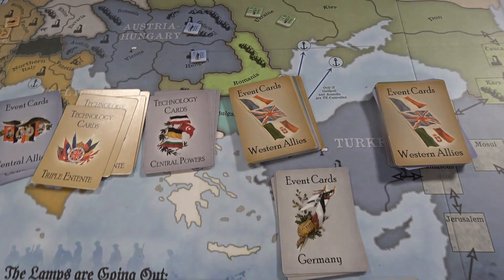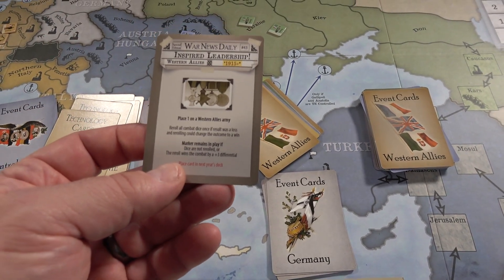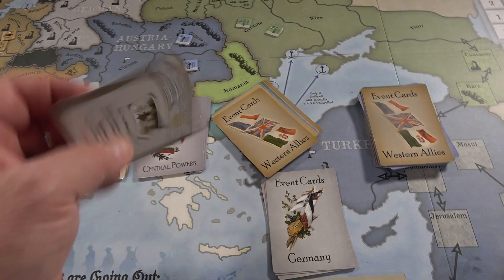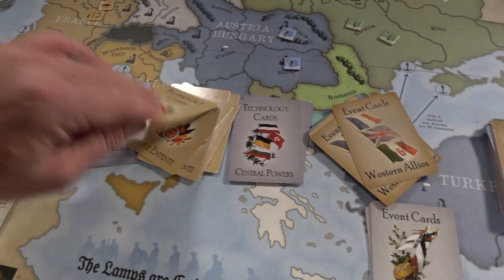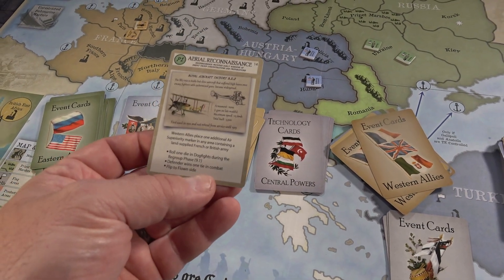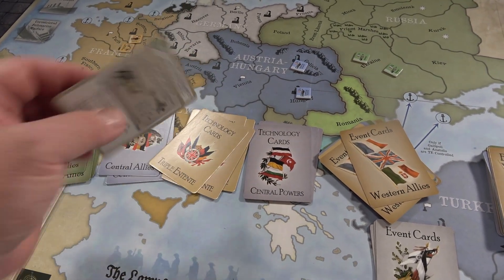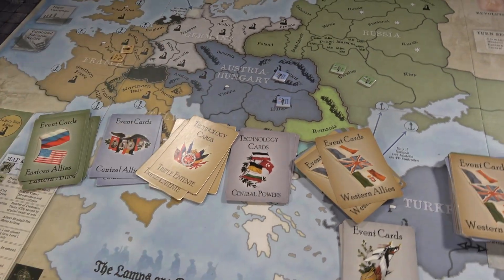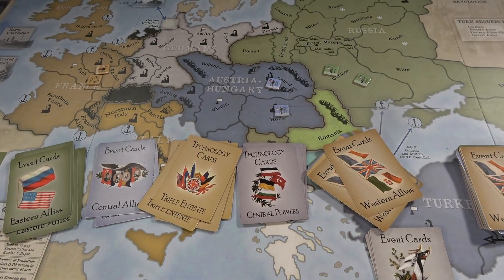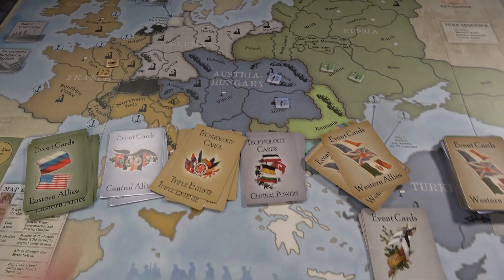The cards — the art is absolutely fantastic. As you can see, everything is just spelled out nice and clean, good quality. The technology cards are the same — just interesting in how they work. You're going to pull these during your production phase and try to build up certain things, build up your technologies, and use them to your advantage.